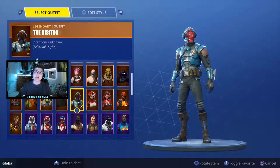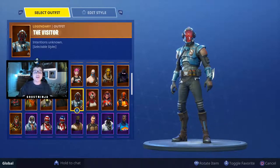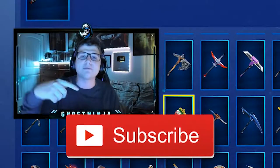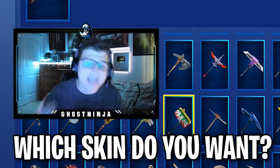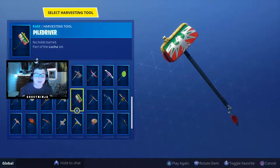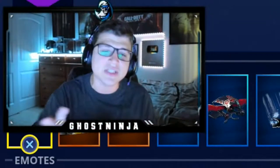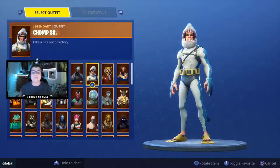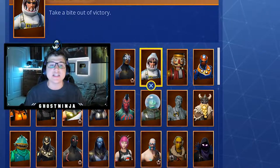If you want to log on to Fortnite one day and see 'Ghost Ninja has just sent you X skin,' all you've got to do today is drop a like on the video, make sure you're subscribed, turn on post notifications, and comment down below which skin you currently want within the game. Also let me know your gamer tags so I can start sending you these gifts. For the first 5,000 likes you're also going to get a bonus entry on winning some of my skins.